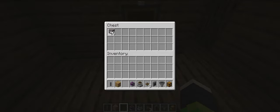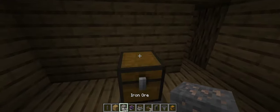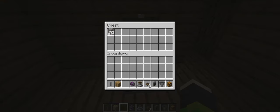So what you do is you mine some iron and you put it in the chest. Let's just put all of it in there, why the heck not? You got some iron so you put it in your chest.